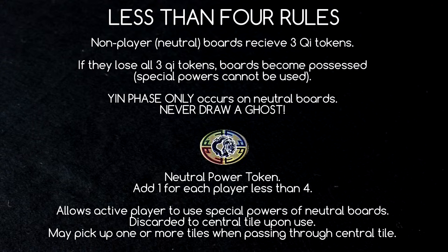When playing with fewer than 4 players, each real player will receive a neutral power token. An active player may use a neutral power token during their turn to activate the special power of any non-possessed neutral board, in addition to any other actions. Once used, the token is placed on the center tile and can be picked up on following turns by any player occupying that tile. Players may take all or part of the tokens on this tile. If a player dies, their power token goes back to the central tile.